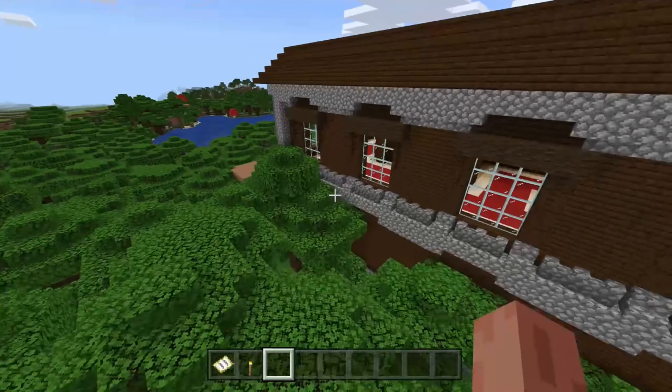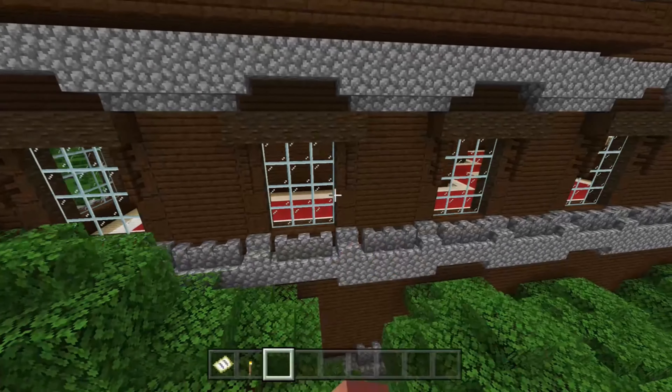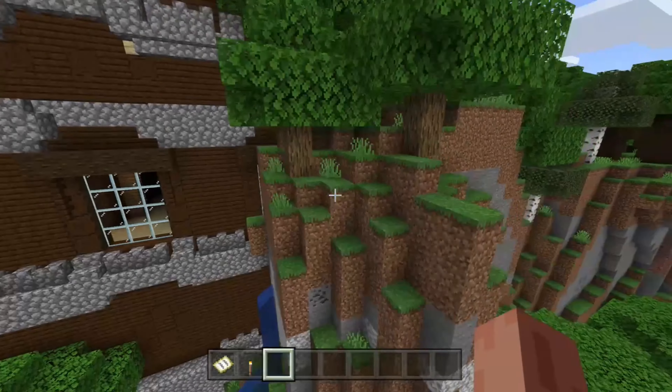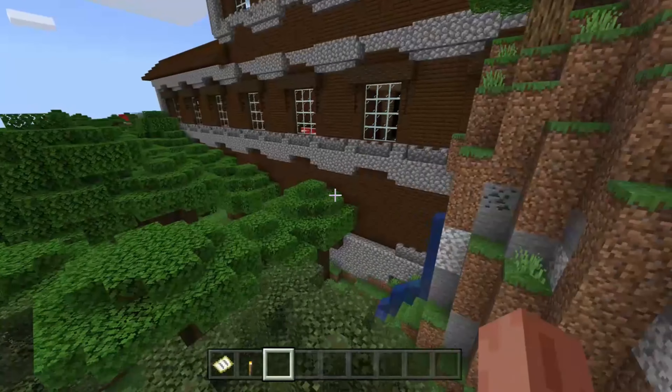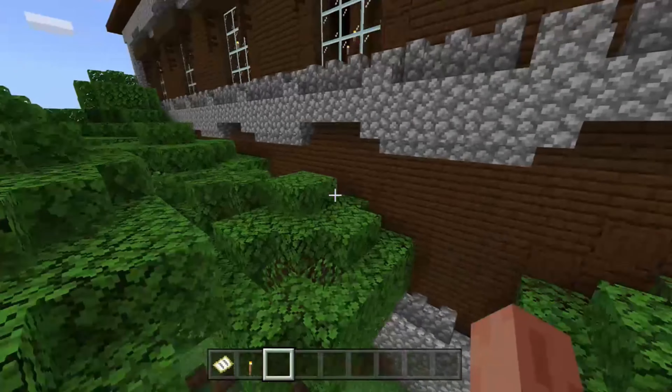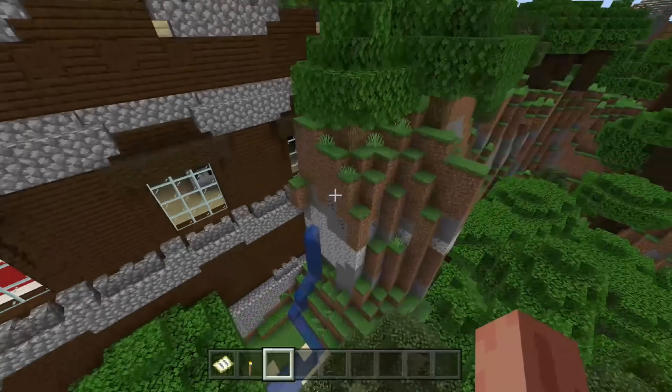The outside is really, really cool. And there's windows everywhere — there's so many windows. But the inside of it is even better. I'll show you the inside later, but first I'm just going to show you the outside design of this mansion.